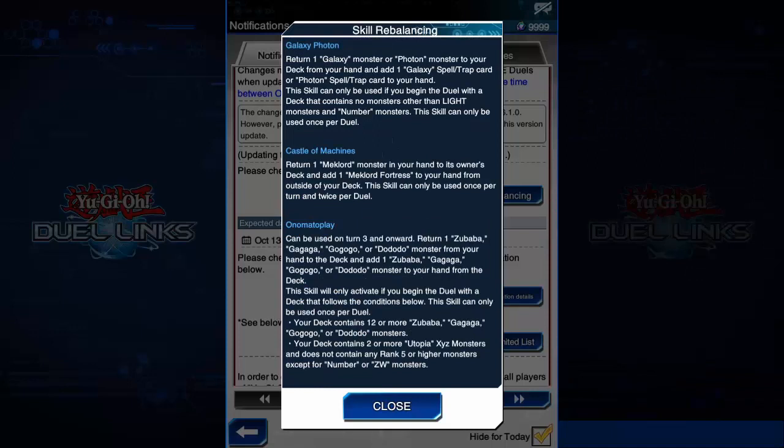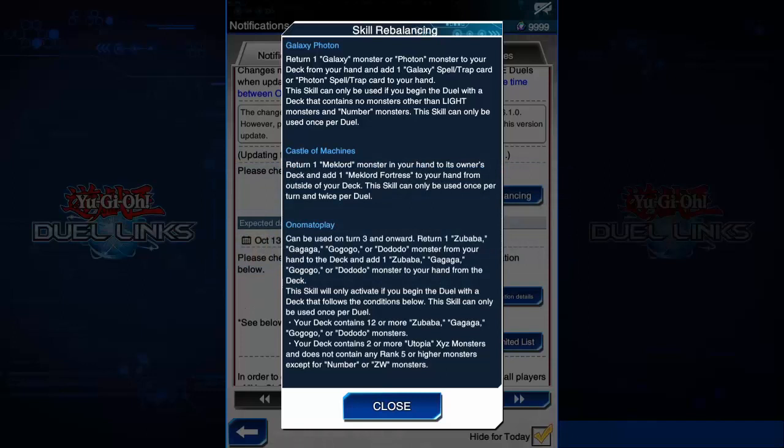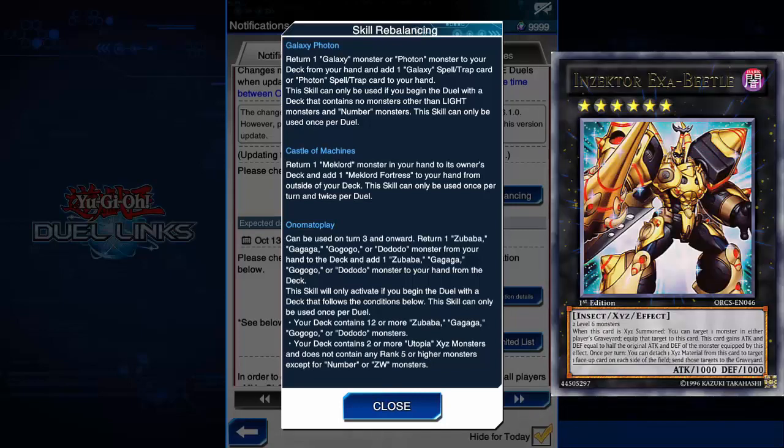Now we have come to nerfs. First, Onomat Play now has a restriction: you can only use it from turn 3 onward, which is reminiscent of Jesse's Crystal skill used by Crystrons back in the day. You now have to play 12 or more Onomat monsters in your deck and 2 or more Utopia Xyz monsters in your extra deck, with no rank 5 or higher monsters other than Numbers and Zexil Weapon monsters in the extra deck. This means Onomat can no longer use the extra deck as a toolbox — no Bouncers, no Inzektors, no Constellars anymore.